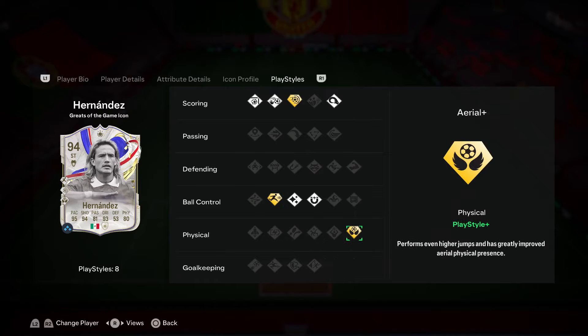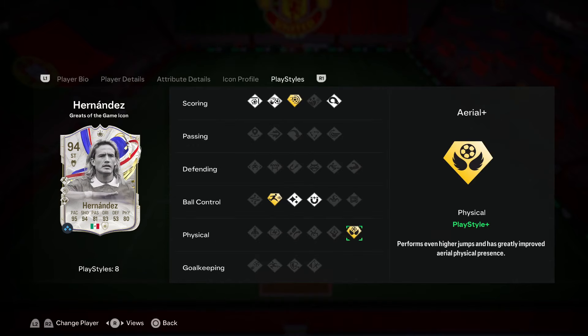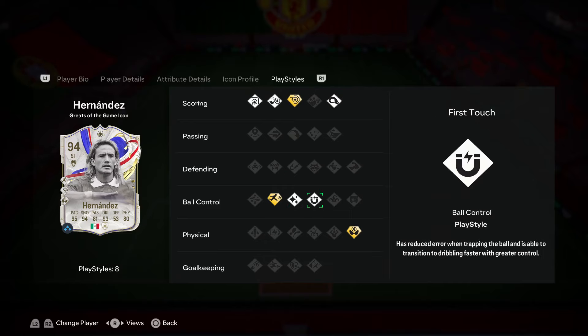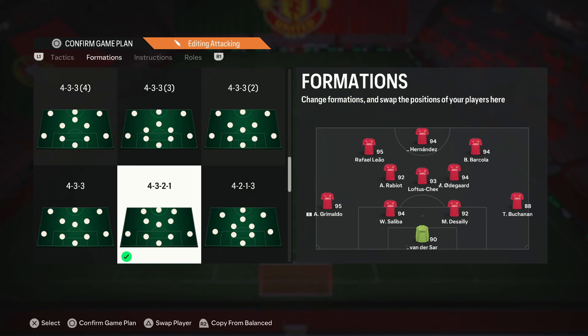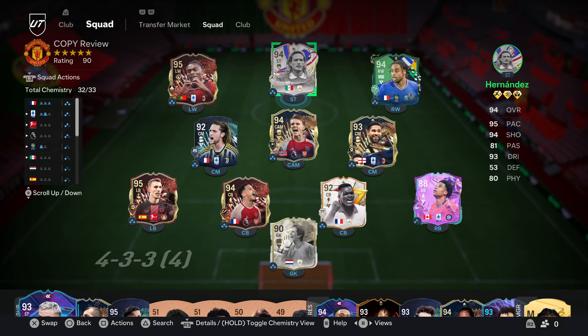He also has the aerial plus, but I'm not quite sure how effective it'll be since he's only five foot nine — I won't actively look for it. His other play styles include chip shot, finesse shot, flare, and first touch, which will definitely help this card. Especially the finesse shot play style combined with the five-star weak foot — that combination inside the box is going to allow Hernandez to be really unpredictable and versatile when it comes to finishing. For this review we'll use him as our main striker in a 4-3-2-1.